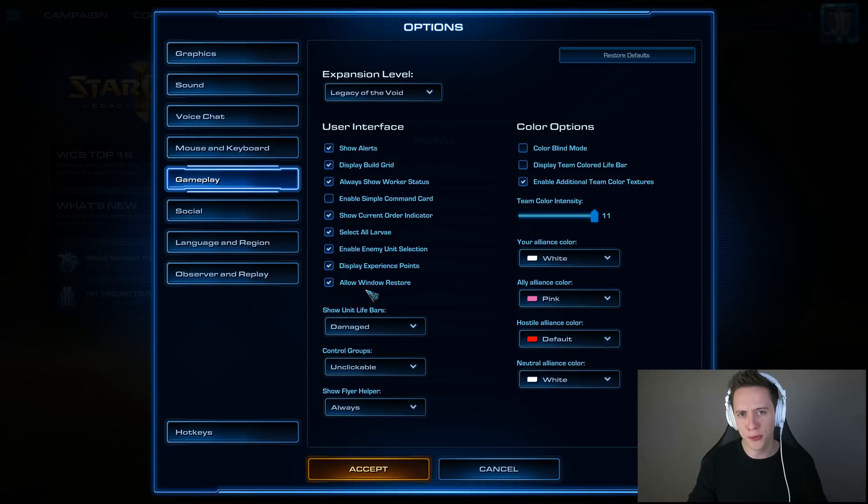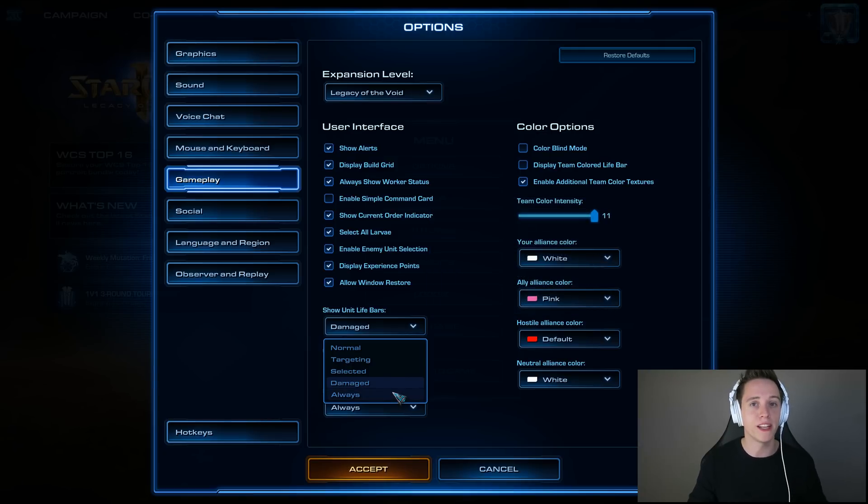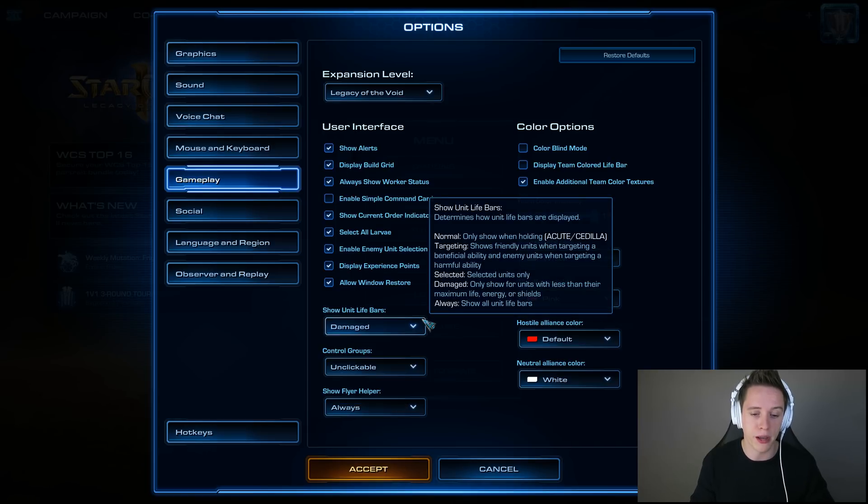Here's something that I am personally not using but would recommend you to use: show unit life bars. I would recommend having this on at Always, because it gives you additional information. The reason I personally have it set to Damage is because I have content to make and people watch my videos — I want things to look pretty, so I'm running with Damage, which will only show my weakened units. But Always is actually a superior setting. I believe the default is set to Normal — that is no good. Don't run with Normal. Run with Damaged or Always; you probably want to go with Always. It's going to be a little weird at first but it's much better later on.